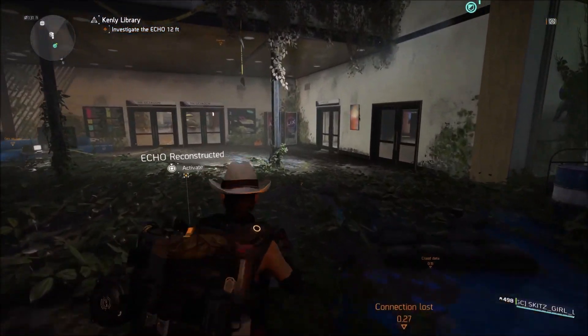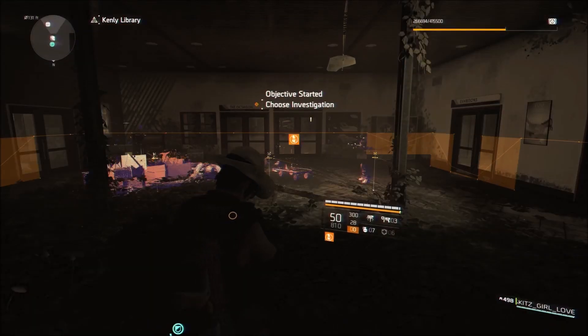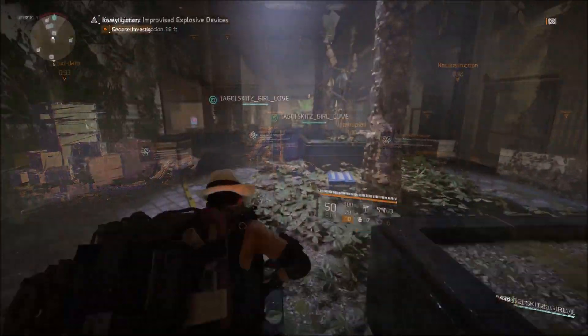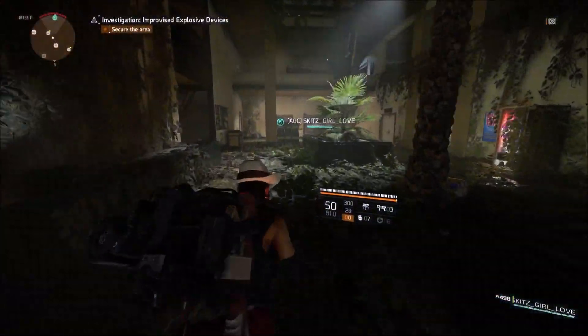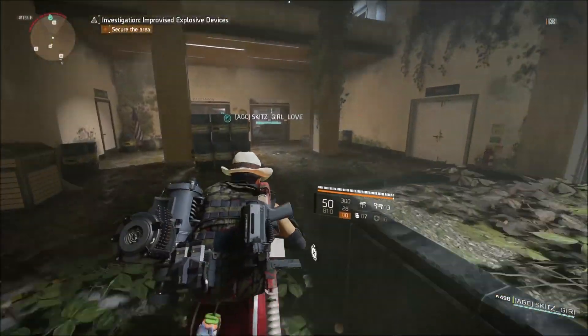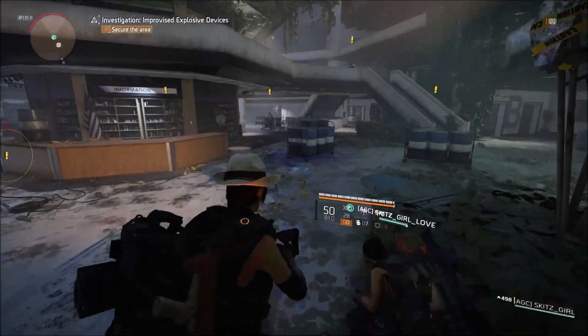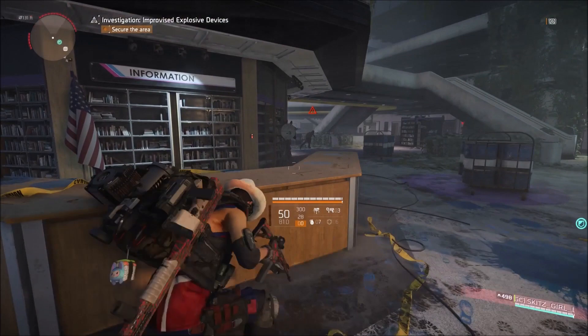The first thing you need to do is head down the steps where you will have to reconstruct an echo. I chose the echo that is in the middle, reason being that it opens up all of the main doors so that you can run in a straight line to the back area where the library is.